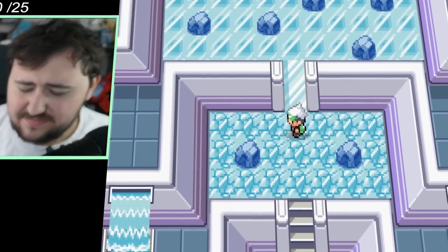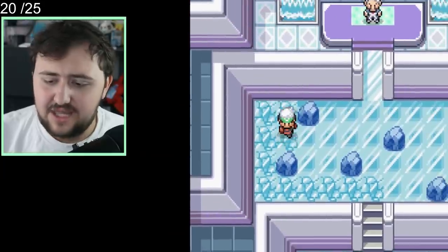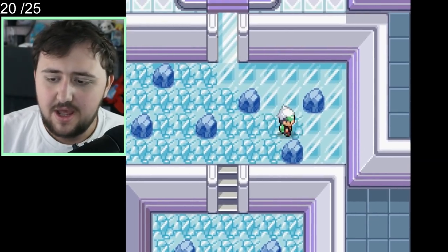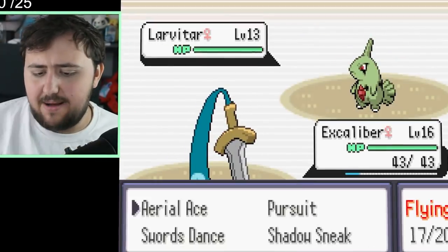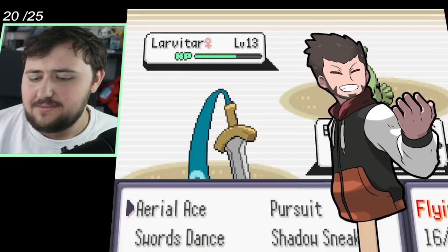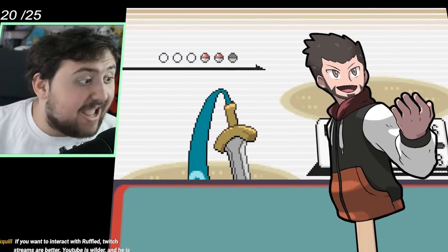I make it to Hone's gym and do the cleanest run of his puzzle you've ever seen — no guide needed. Let's take on Hone. Hone has an interesting randomized team and starts off with a Larvitar. I go in with Excalibur, our only useful Pokemon, and luckily Aerial Ace is the only move that does anything for us. We're down to 3 HP at this point, but that is not the end of the world.